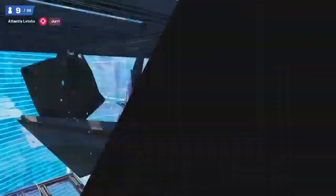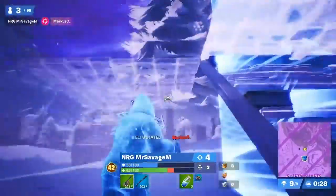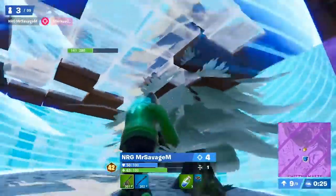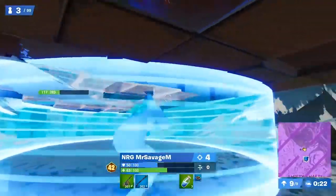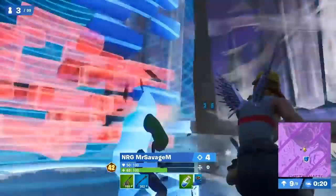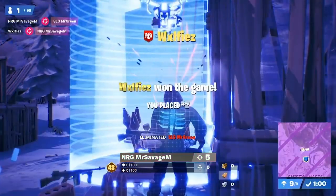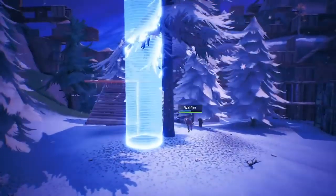Mr. Savage sprang with the drum gun, eliminating Marcus and three players in total, with one currently in shadow form just above. Mr. Savage knows there's no builds left, and due to the height, it's so awkward. Everyone dropping in — sprays down one to second just above, and it's Wolfies with the drum gun who secures the victory royale.